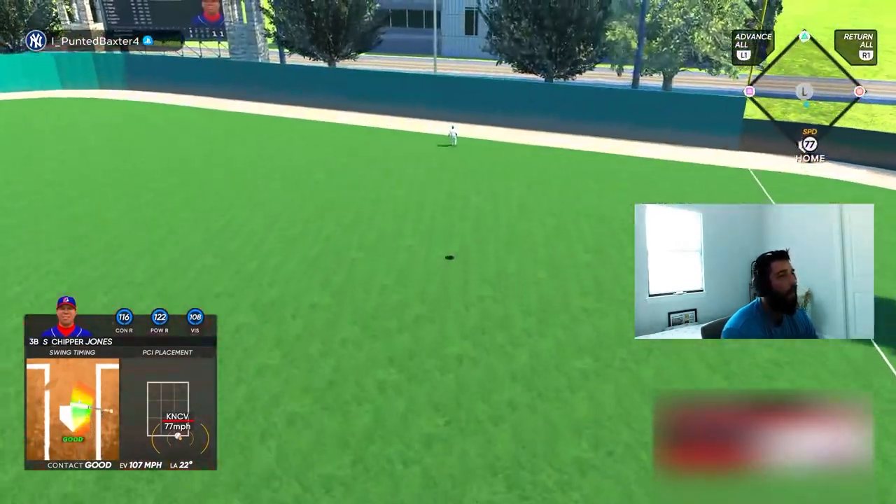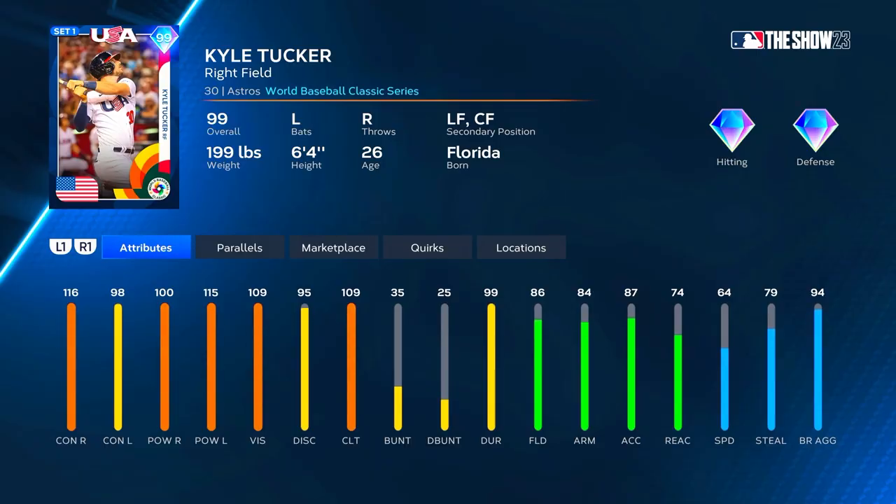What's going on everybody — in today's video we're going to be using the 99 overall Kyle Tucker. He was added in the Around the World Pack 2 as one of the rare round cards. We debuted with Manny Machado and now we'll be doing Kyle Tucker. Before we get into the gameplay let's look at his attributes — also make sure you hit the subscribe button if you haven't already and turn those notifications on. Kyle Tucker: primary right field with left field and center field as secondaries.